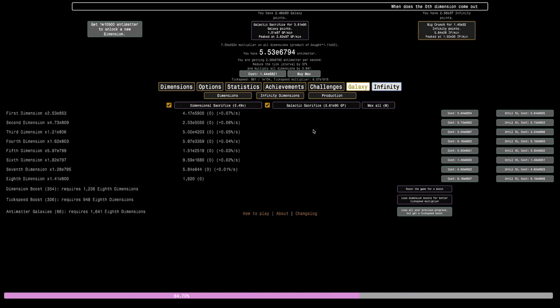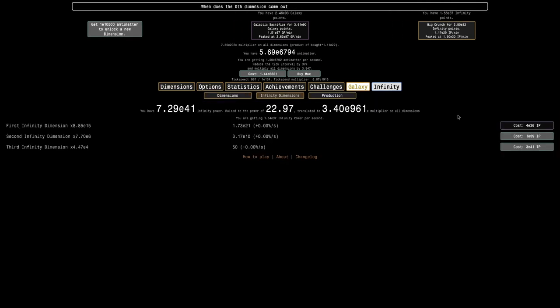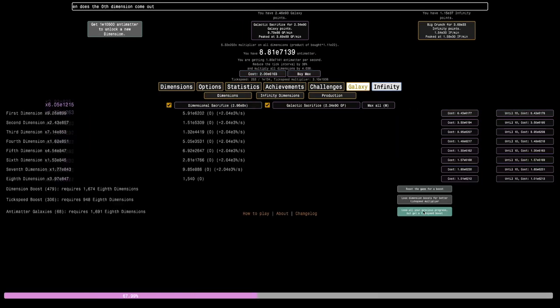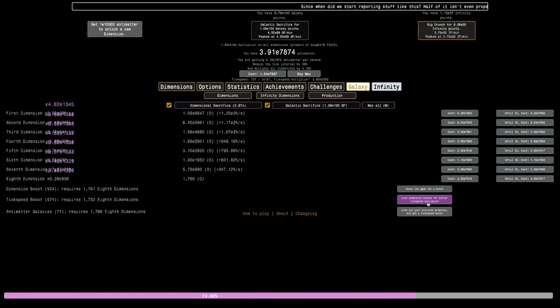I'm back a couple days later and I have two E37 infinity points — it's enough to get this upgrade, and probably one infinity dimension multiplier, so it really isn't all that much. Maybe I can get more galaxies. I really do want to get that E8140 antimatter. I don't think that's possible though. I am up to 1760 eighth dimensions — it's only 30 orders of magnitude to the 72nd galaxy, so I feel like I will try to go for this.